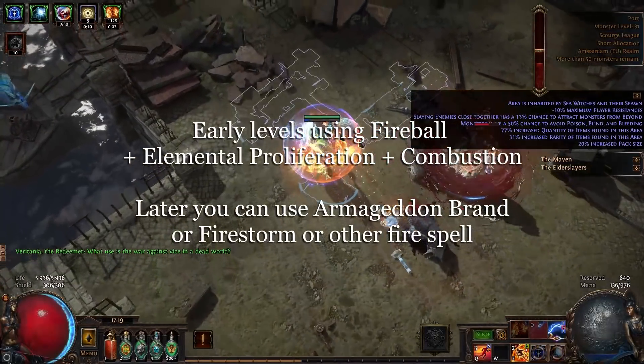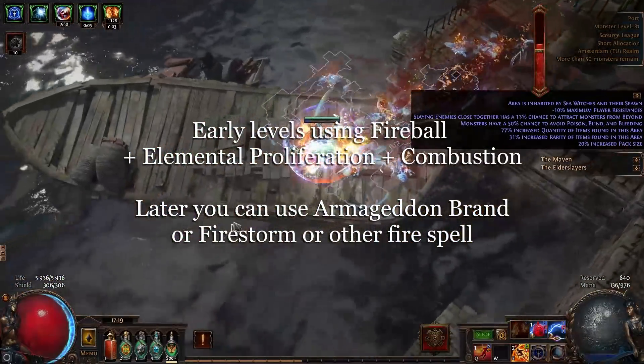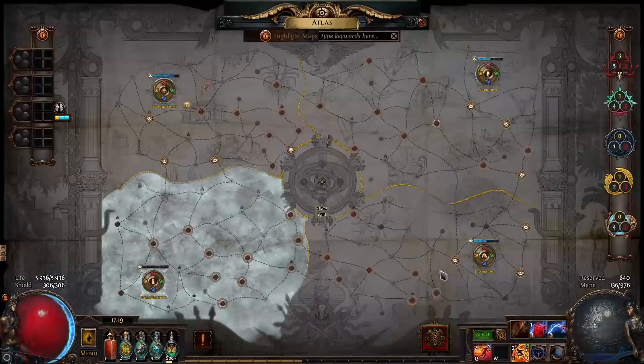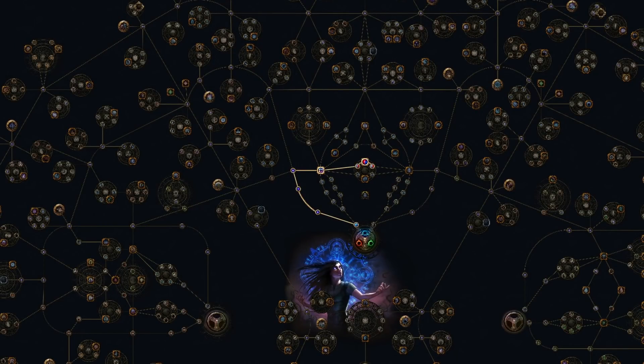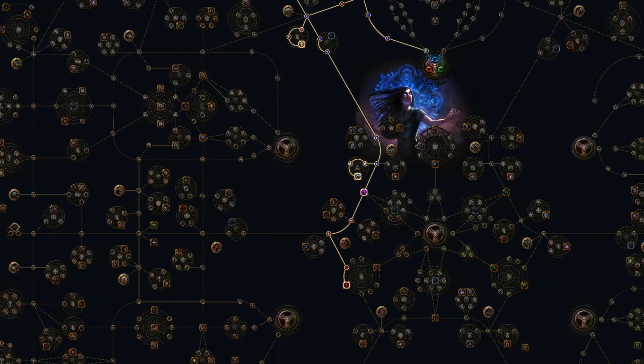From early levels, use Fireball linked with Elemental Proliferation. Later replace it with Armageddon Brand, Firestorm, or another fire spell, and use Combustion for more chance to ignite. On the passive tree early on, grab Life and Mana nodes near the witch starting area, then move toward Fire Mastery getting damage over time nodes along the way. Pick up Recoup nodes early, then move below the witch starting area toward Elemental nodes. At some point start using Tempest Shield, though rushing Glancing Blows too early may slow leveling.